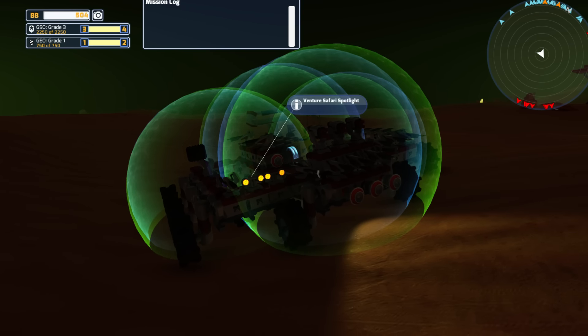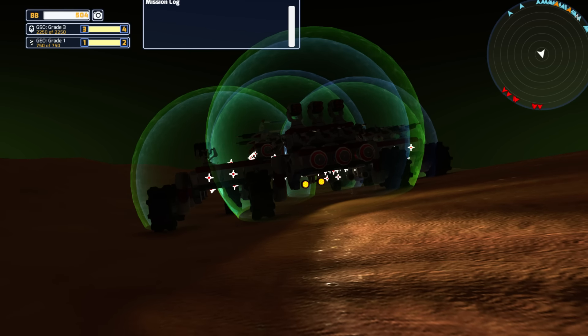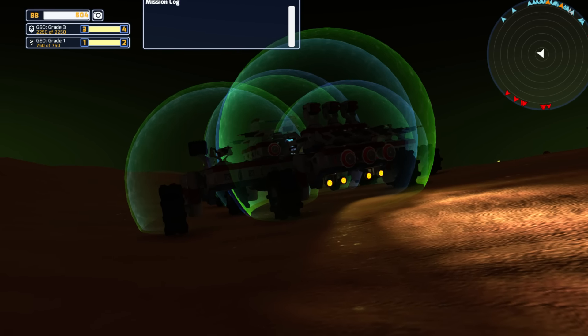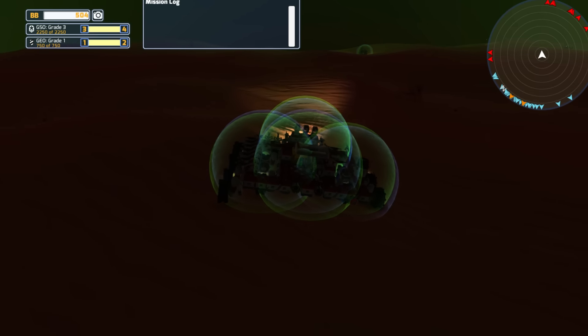It also has some lights down here which are going to be one of the first things that go. Actually, while we're looking at that, let's just go ahead and put those down here on the front. I kind of like that idea — it gives me a little bit more light and it stops the smaller bots from going completely underneath me, which is just a hassle for some of the bigger bots I've designed. This one not so much because it's fast, but we're going to continue.